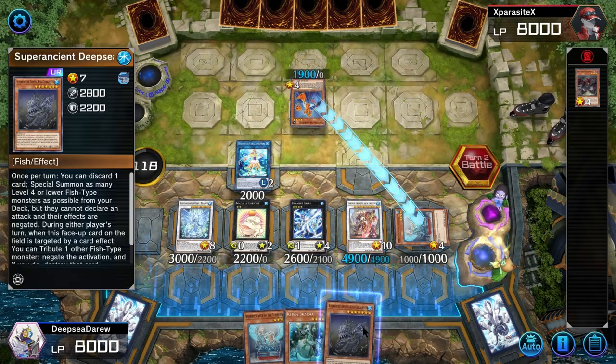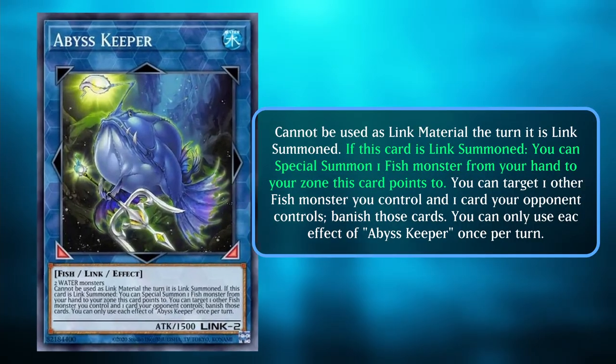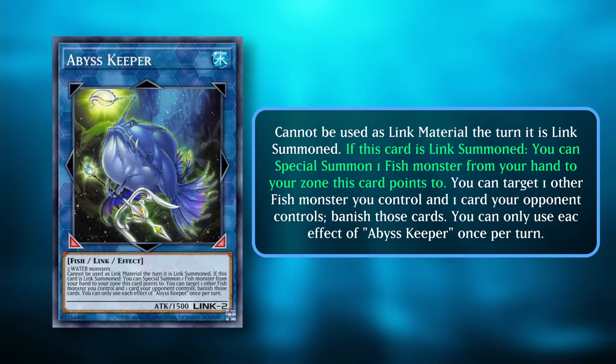We're going to revisit an old Coelacanth deck that turbos out Barrier Statue of the Torrent. We're going to upgrade the deck by using Abyss Keeper to special summon Coelacanth if you happen to have one in your hand.